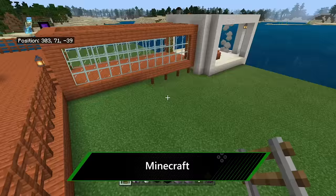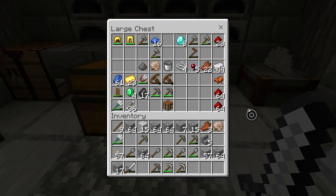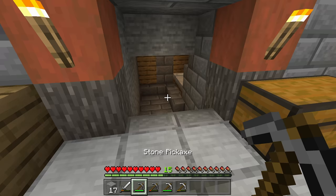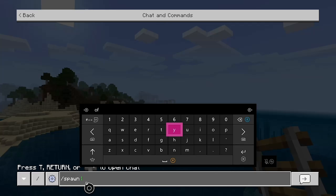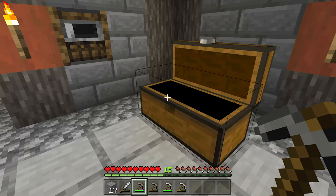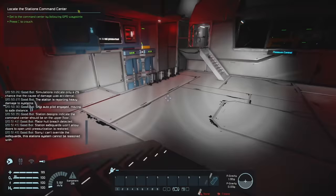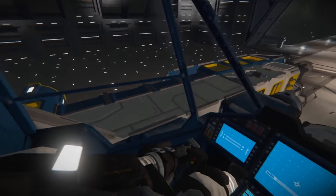Next up, another game that needs no introduction that started life on PC: it's Minecraft. Thanks to Bedrock Edition, it doesn't matter what platform you're playing on — basically, if you can do it on PC you can do it on console or even on mobile. Playing with a keyboard on Xbox One makes it a breeze to bring up the chat window when typing commands that let you do anything from spawning mobs to changing the weather. And even if you just want to do some standard mining and crafting, mouse and keyboard is a great way of doing that too.